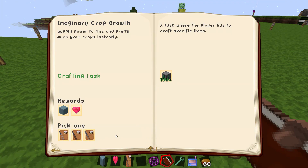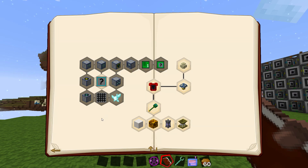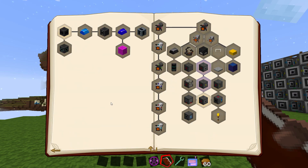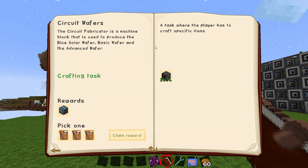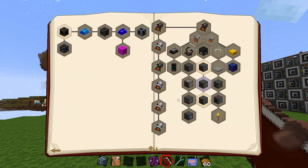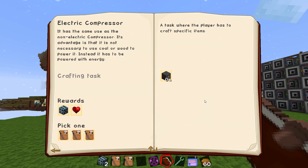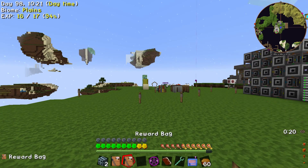Previously, we've done a couple things in IOTA. We've completed circuit wafers at some point, and we've completed a compressor — an electric compressor. Sweet, so we have some new stuff we can start working on.